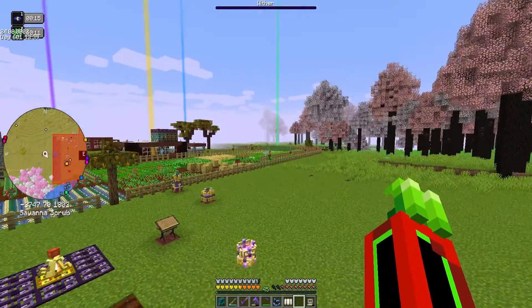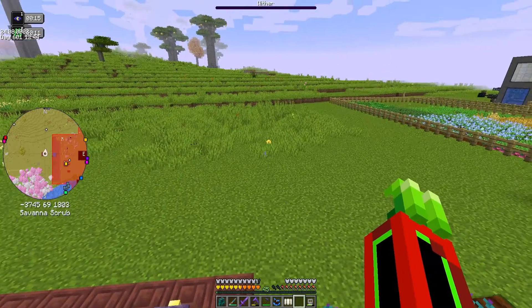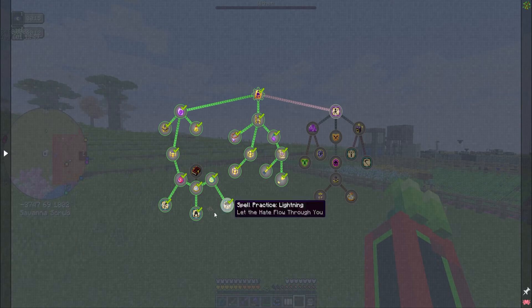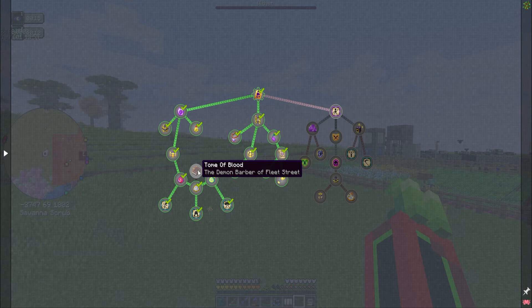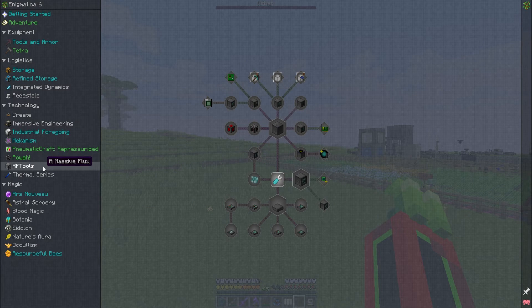What is up YouTube, welcome back to the channel. My name's Anya and today we are playing some more Enigmatica 6. We are hopefully finishing off this chapter here. We still have Tome of Blood to do, and we can only do that once we do blood magic, but I'm thinking of doing RF tools.